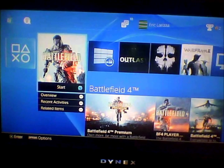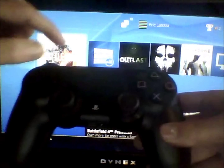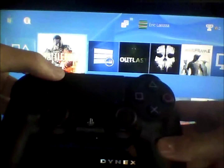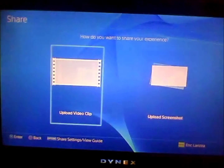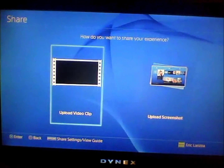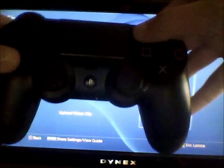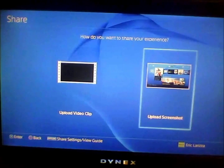First, what you want to do is click the share button on your PS4 controller — the share button is right here. Click it once and you're going to see this come up. Then you're going to click the options button on your controller; as you can see on the other side of the share button, there's the options button right here. Click on that.